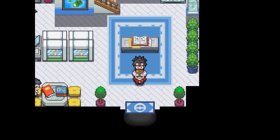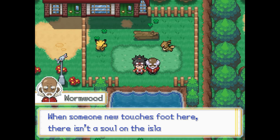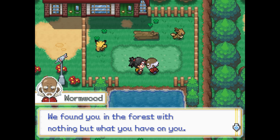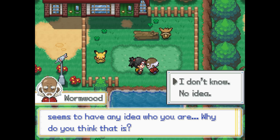Come with me, Daddy Q. The professor explains that Ego's a small island region where everyone knows when someone new arrives, yet no one knows who we are. He goes on to explain that when they found us in the forest, we had no identification or travel records, and nobody has come or gone from the island for weeks. A strange mystery indeed.